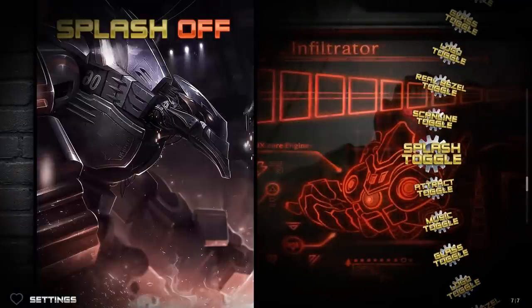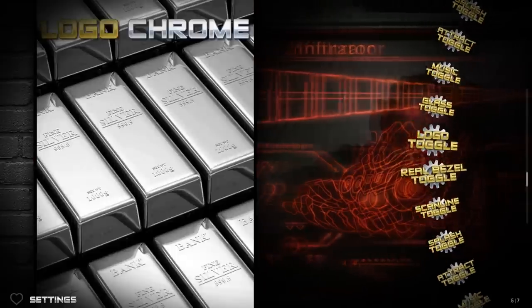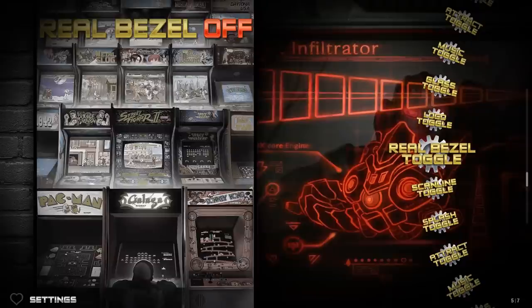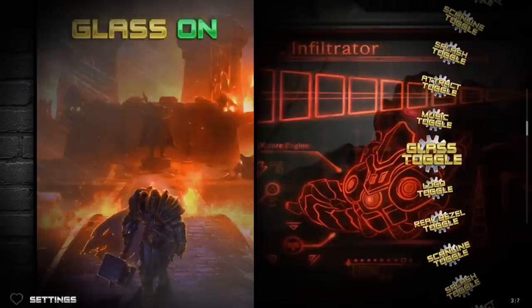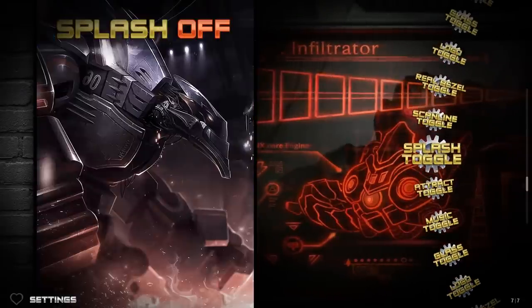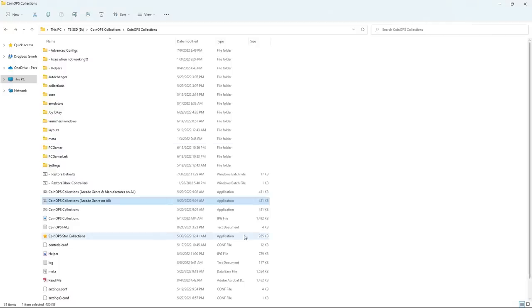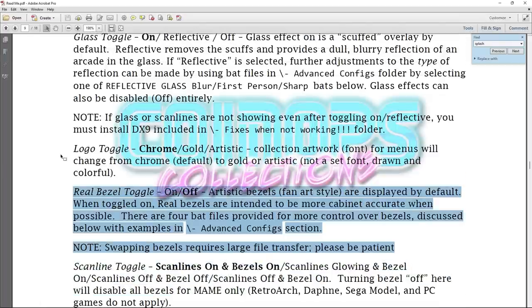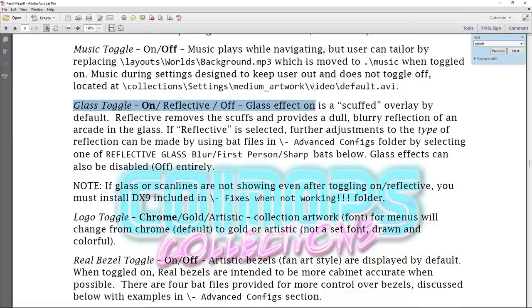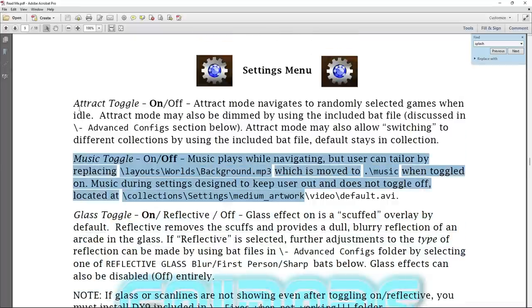In Settings you can toggle attract mode, splash screen, scan lines, real bezels — switching between newer and older style bezels. You can toggle logos on or off. There are color options including Chrome, Gold, Artistic, and Glass — reflective and non-reflective — which replicates the old school arcade aesthetic. Music toggle and attract mode toggle are also available. Everything is documented in the readme file as well.